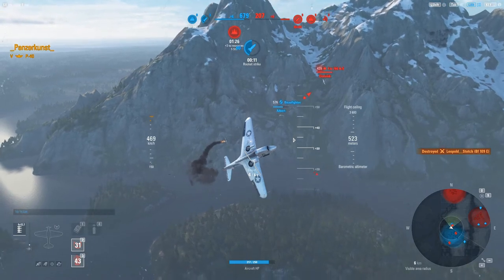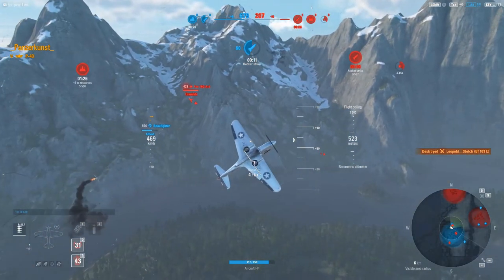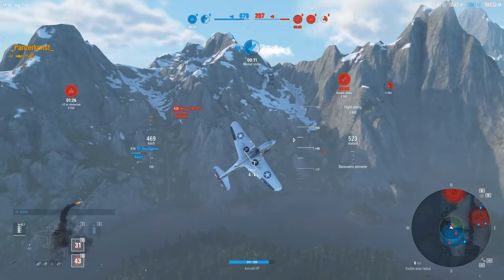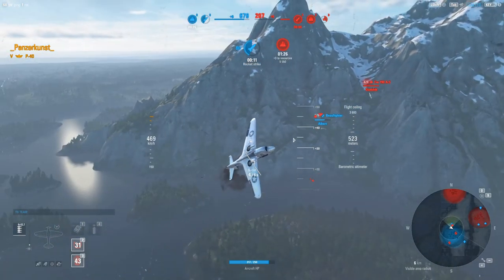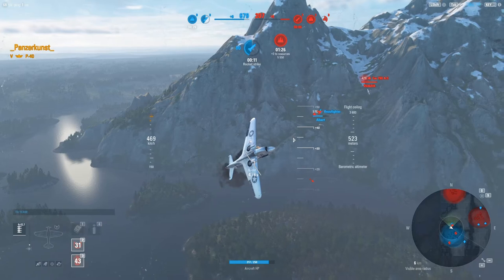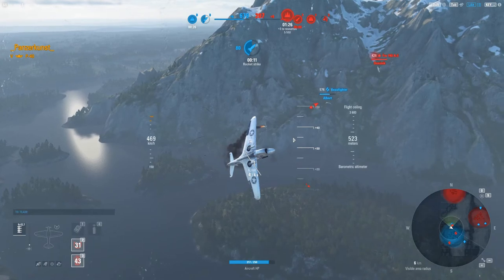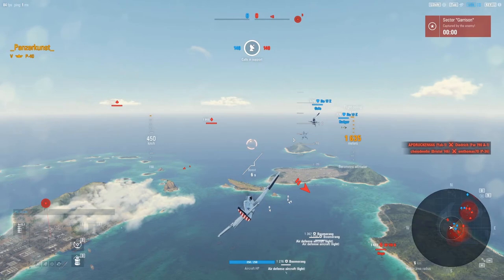That is how you deal with aircraft that perform better than you: find the one thing you do better and have contingency plans to get away. Always have a plan to escape. I didn't turn with him — I escaped, sent a bot on him, then attacked when he was distracted. With this aircraft you have to take what the enemy gives you; you can't be the alpha because you don't have the firepower or the turning. He gave me his side and his inattention, and I came out on top.